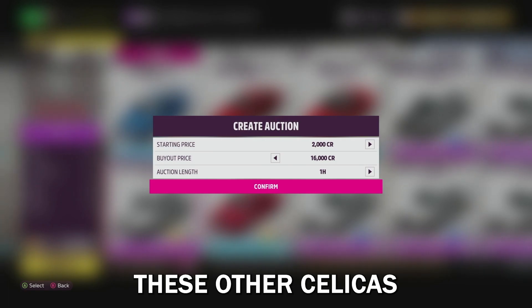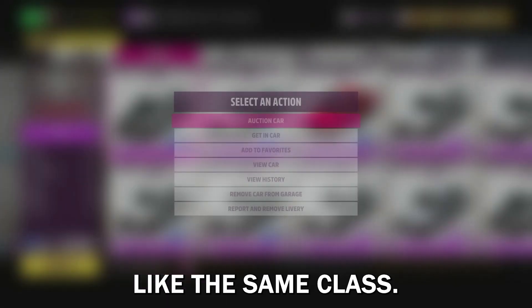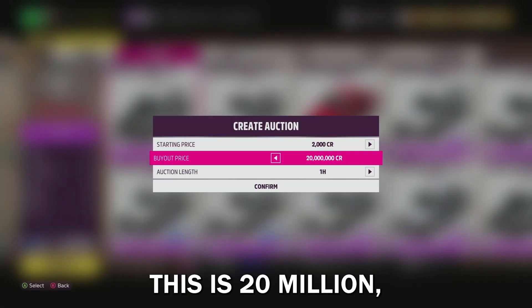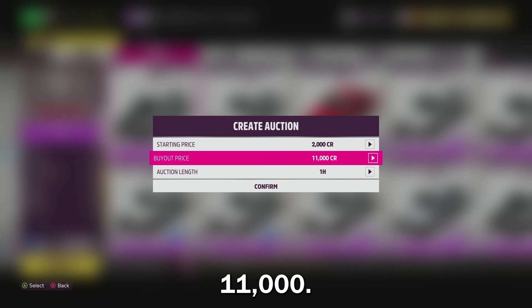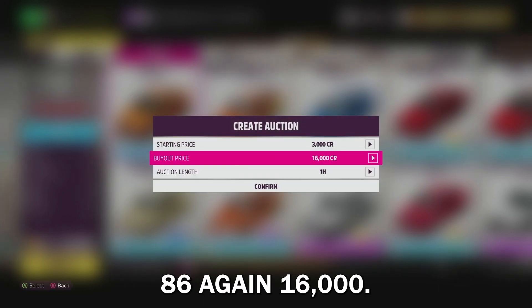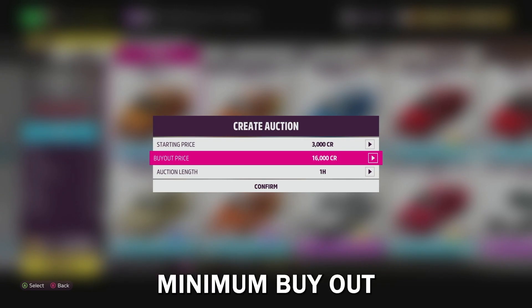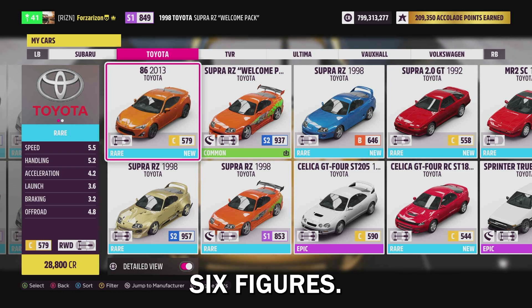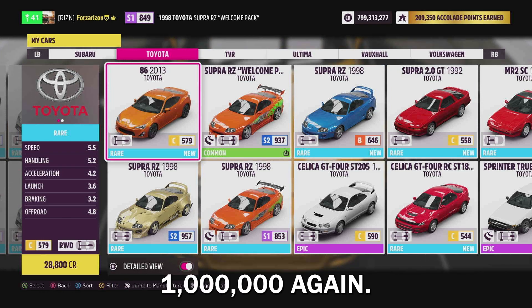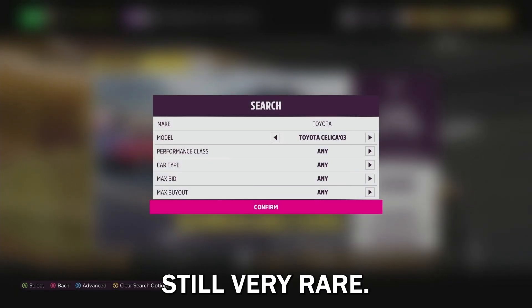I can't tell you exactly what it's going to sell for, but if we check out these other Celicas, the minimum price is 11,000. Other Toyotas of the same class — okay, well this one is 20 million but that's only because I had my tune on it. The minimum buyout you could set is again 11,000. The Toyota GT86 is 16,000. So it's a pretty safe bet the minimum buyout on these cars is going to be in the five-figure range, at most six figures, and probably right now they're not selling over a million.